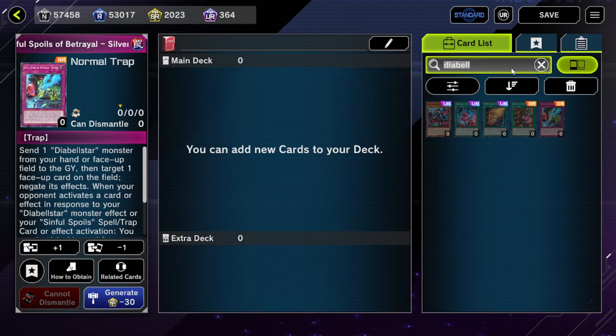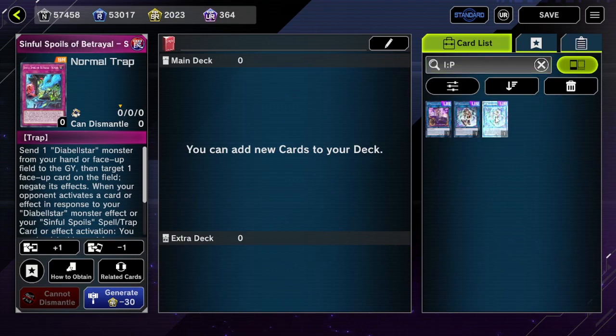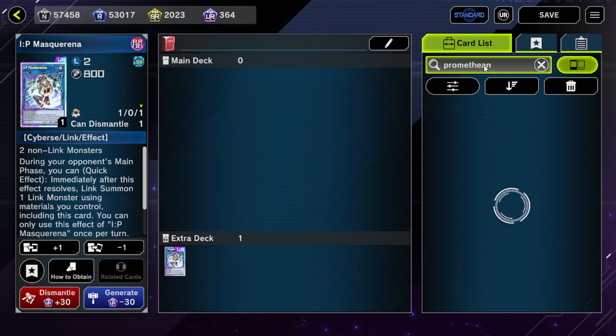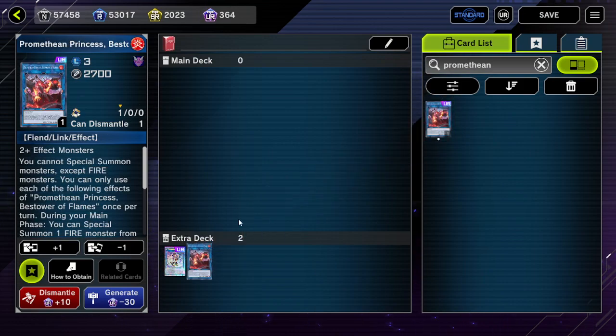The primary lines you're doing are IP lines — you go into IP Masquerena, and then make something with IP. The most common one is probably Apollosa, and you also have Promethean Princess, which is pretty strong.